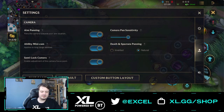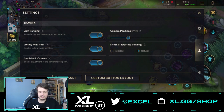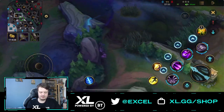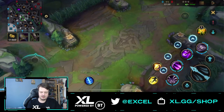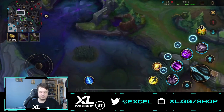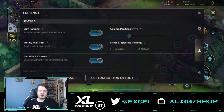Next we have camera pan sensitivity. There's a small area just above your ability icons where you can move the camera to see what's around you, and this setting controls the sensitivity of that panning. At high sensitivity, small finger movements move the map very quickly. I like to keep it around 30 so I can be more accurate and see what's around me. This is very helpful during laning phase to check minion health, enemy HP, or jungle activity.